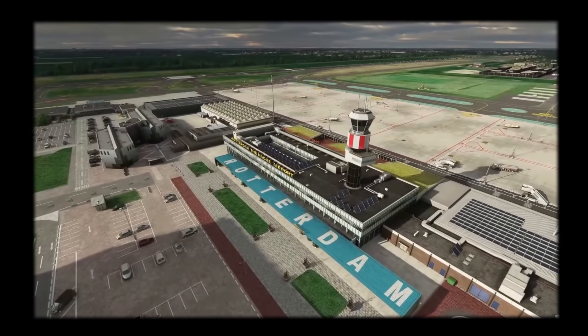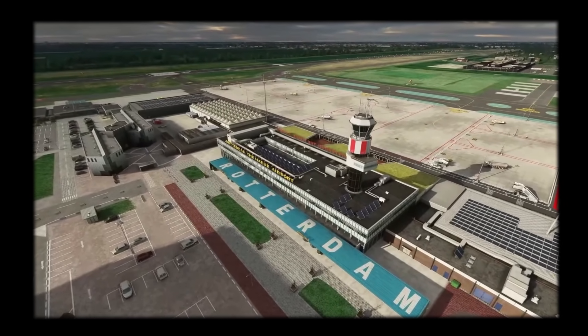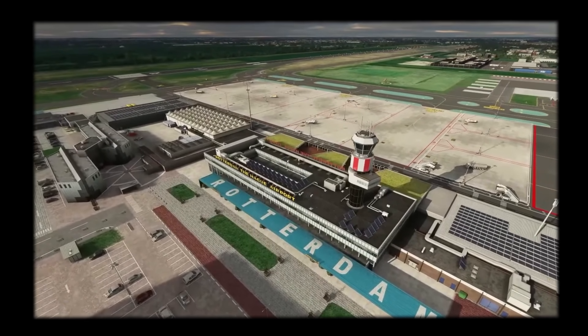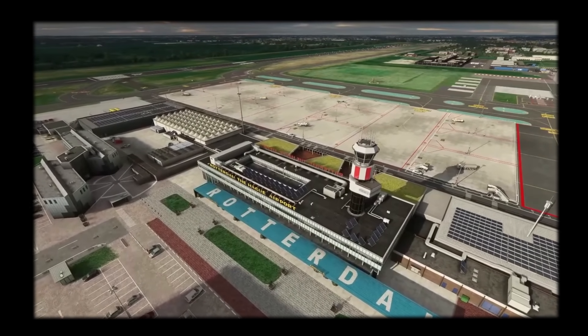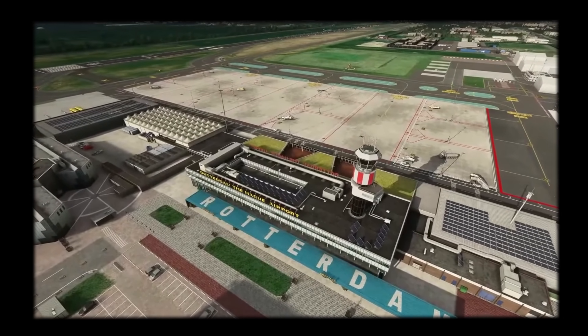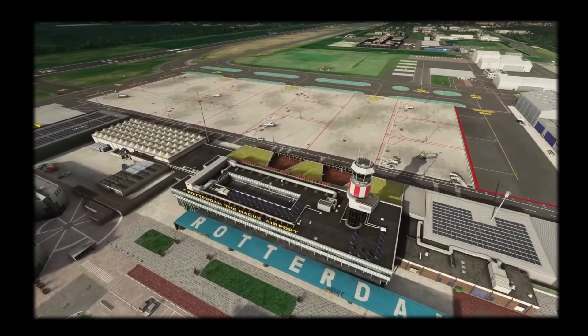Jorg Newman from Microsoft also touched on a number of the partners that worked on World Update 4 and will be working on World Update 5, such as Gaia Simulations for points of interest, Blue Sky for the photogrammetry, Orbix for the airports, and Black Shark for the AI.